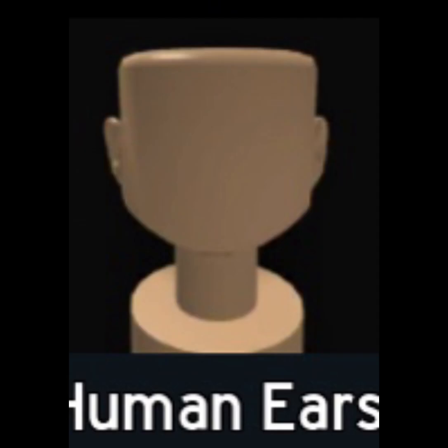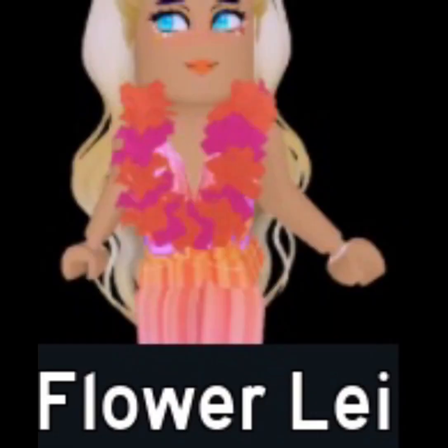For outfit number two, you'll need this hair, this color for the hair, and this face — that I forgot to wear on the actual outfit. You'll also need this red dress, these ears for realism, and this accessory. Make sure you color it white.